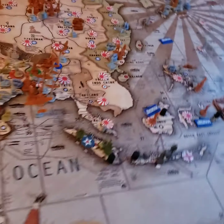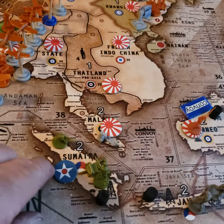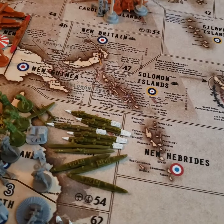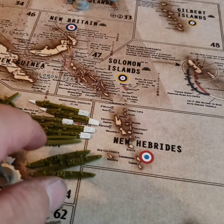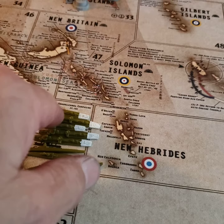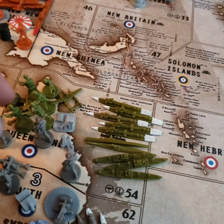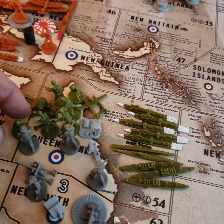Over this side, in Sumatra I've got two infantry and artillery. C-Zone 54, I've got three transports, two subs, five destroyers. And in Queensland I landed five infantry, two artillery, and one fighter.